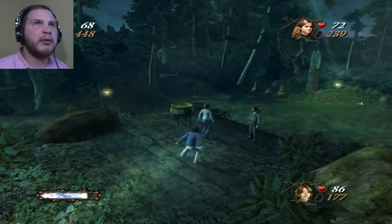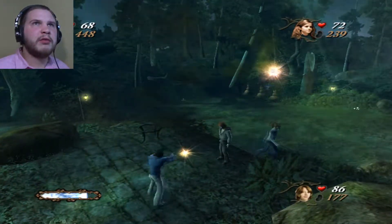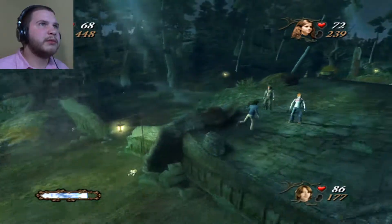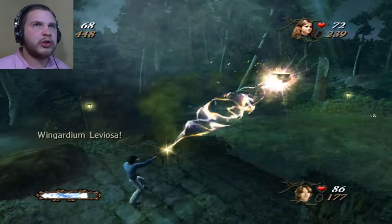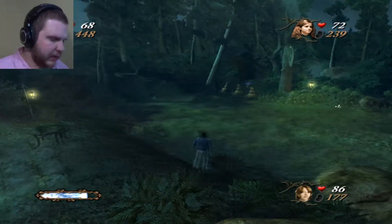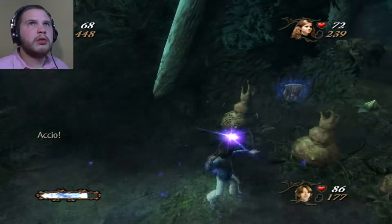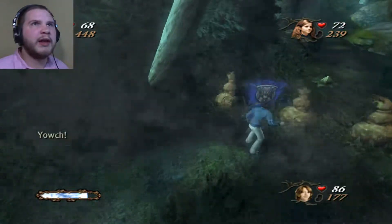Too bad by the time I got down there it would regrow. You should just be able to fling those ones, I don't get what it's doing. That's a little annoying, not gonna lie. How the heck do I get that shield? Maybe I should have tried Accio over there and then made it come closer. I guess we'll do that. Go Harry, stop getting stuck in everything.